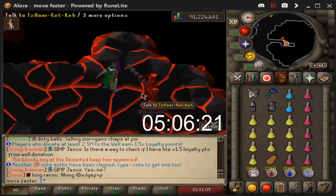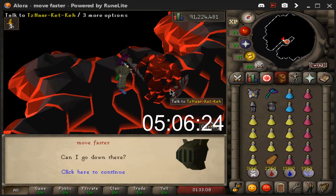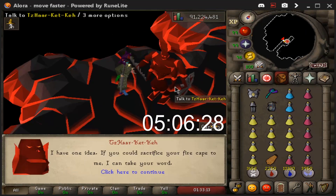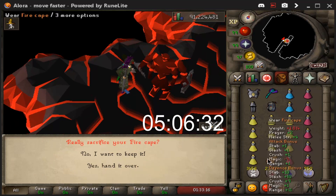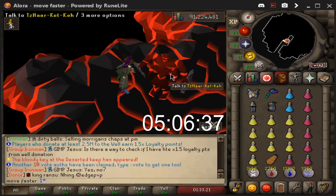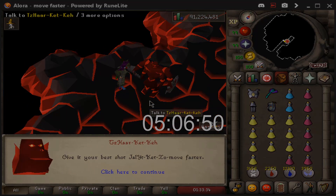We completely forgot to sacrifice our fire cape to actually get into the inferno. I was sat there confused on why I couldn't get in. So here boy, take my fire cape, you deserve it. I sacrificed it to you. Can I just use it on him? Please tell me I can use it on him. Yes! Take my goddamn cape. There we go, enjoy.